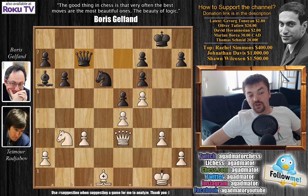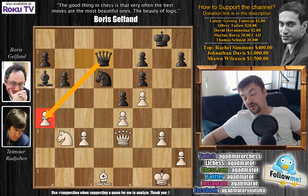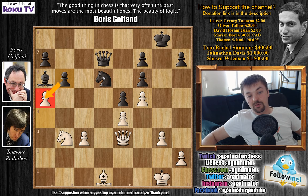So after this queen to c7 move, Rajabov decided to push a4. But a4 doesn't work because of queen to d7 — a very nice move by Boris Gelfand. The queen is now threatening to capture the a4 pawn, and the queen has aligned itself with the undefended bishop on d1. So it's very hard to decide what to do here. In the game, Rajabov pushed a5 with the idea of messing up black's pawn structure, but now there is the problem of the bishop on d1 being undefended.